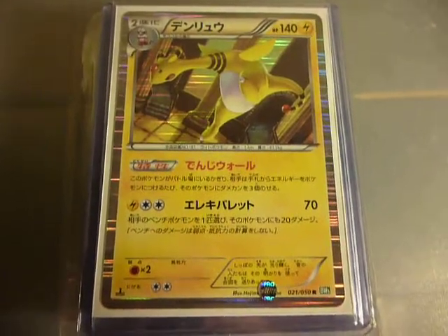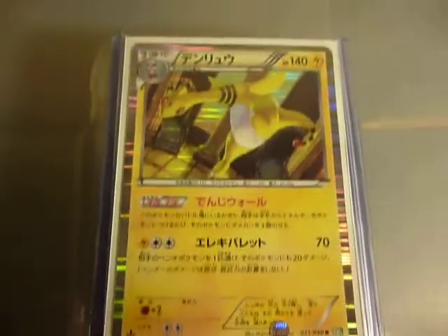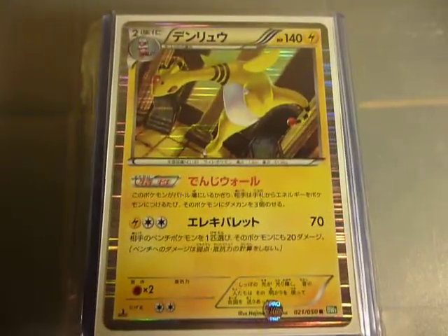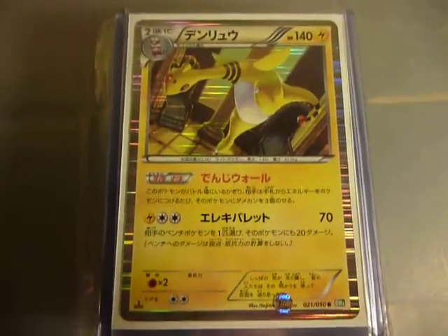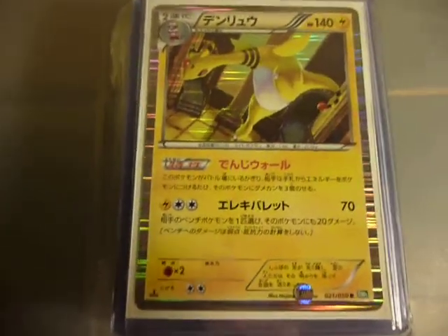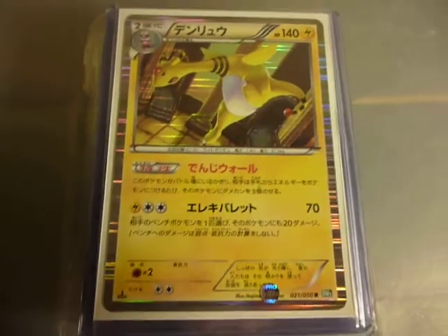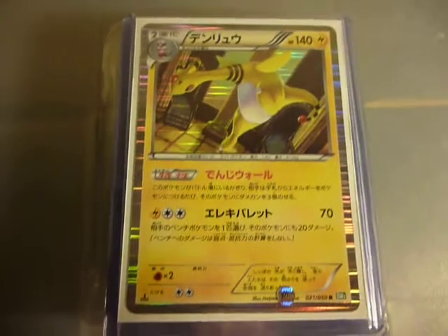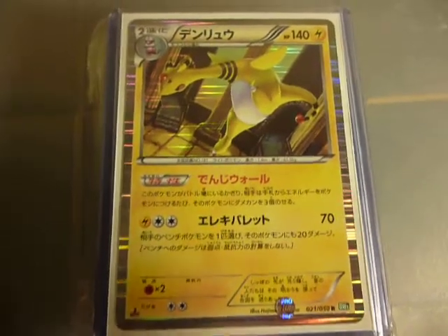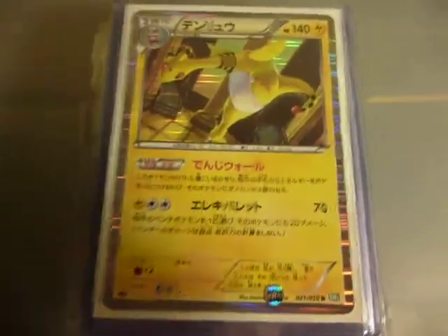Hey everyone, EggRamFrost here, and in part 1 of my collection update, I'm going to be covering my Wizards of the Coast binder, leading up all the way to Neo Destiny. Part 2 will be continuing on from E-Series and going through EX, and part 3 of the binders will finish up my EX-Series collection and a little something else that's kind of newer.